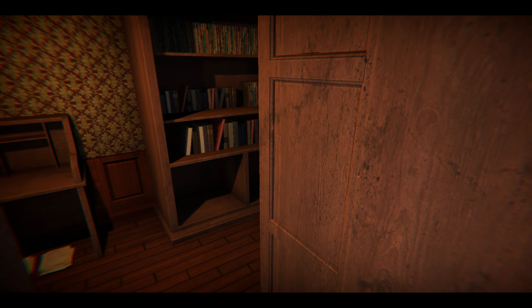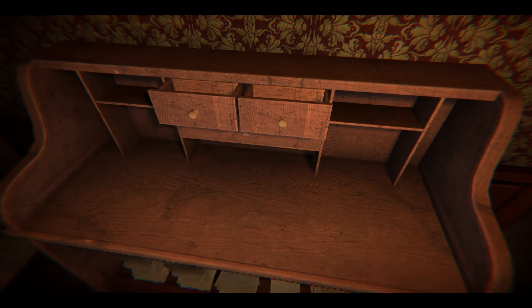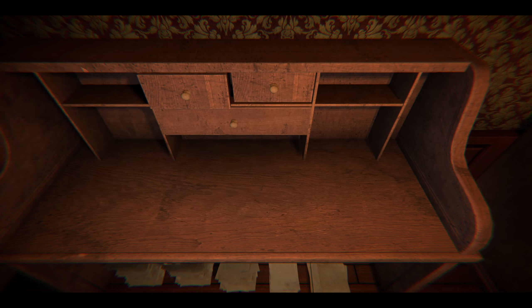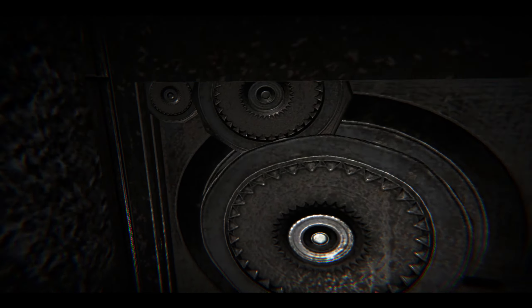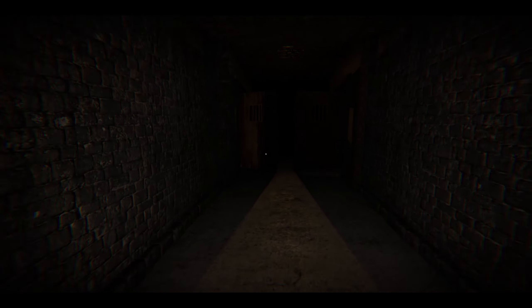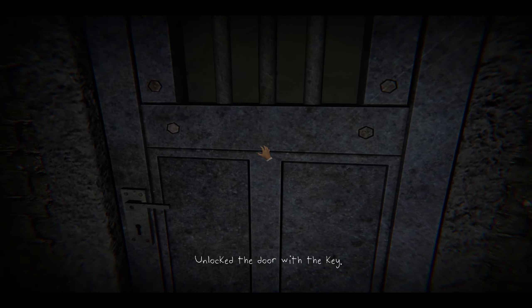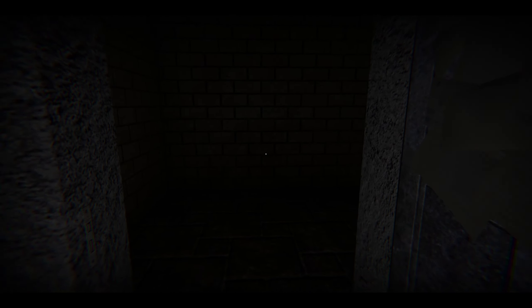I wonder if these are to hide behind. I keep moving back — I just have to move the mouse forward. I think I just needed a key from this room. Is this key for this? Nope. Good thing I came back here, because I think there's gonna be a door upstairs I have to open with the key. How about some damn lights in here?